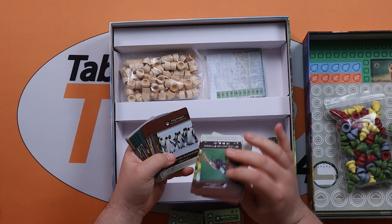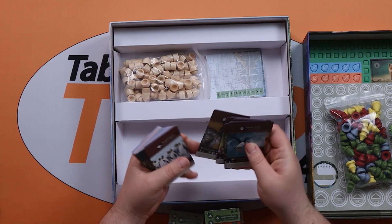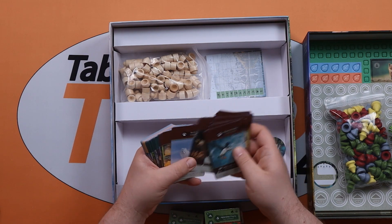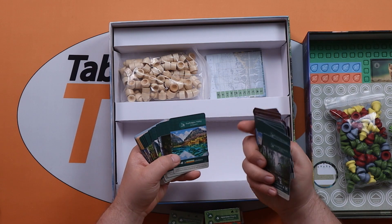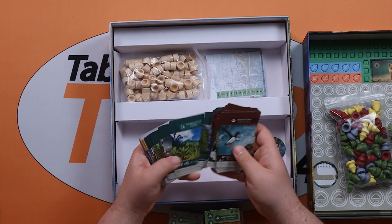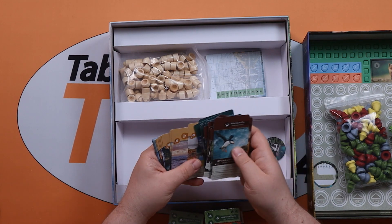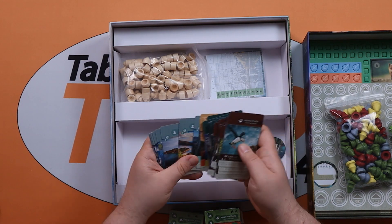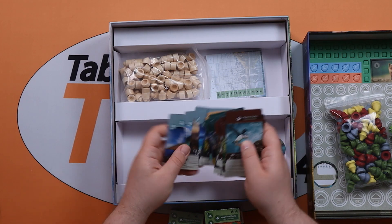We've got different animal types. They are double-sided as well, which is interesting. We've got different ecosystems, different climates - yeah, everything is double-sided, which is quite interesting. And different islands - you can get these lovely vista islands. It's going to make me want to go and visit somewhere!